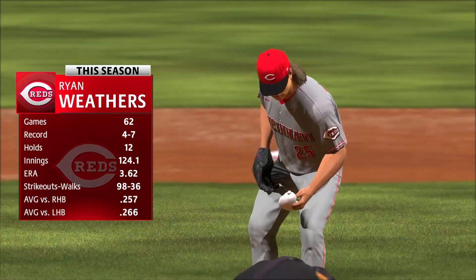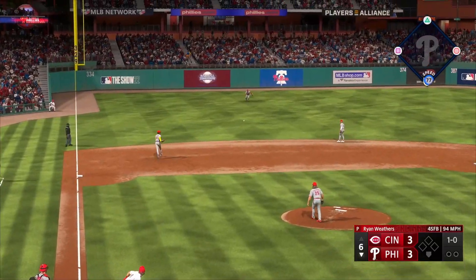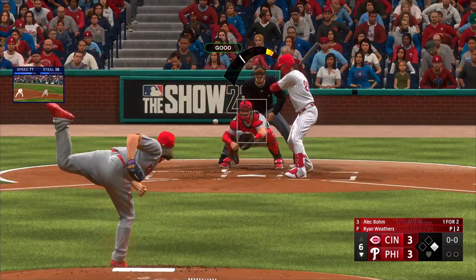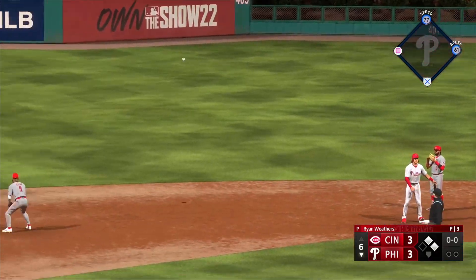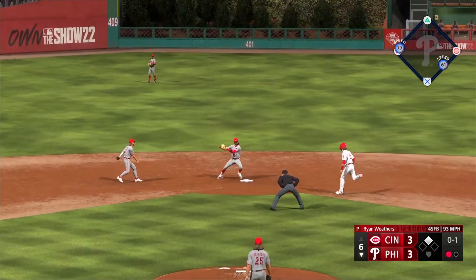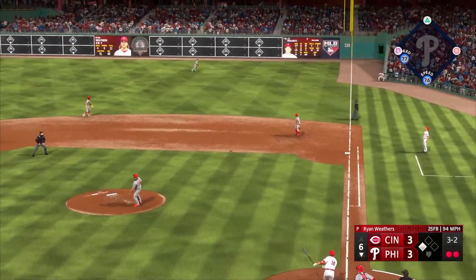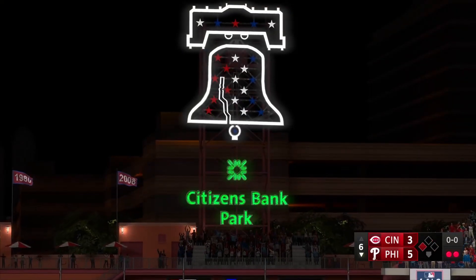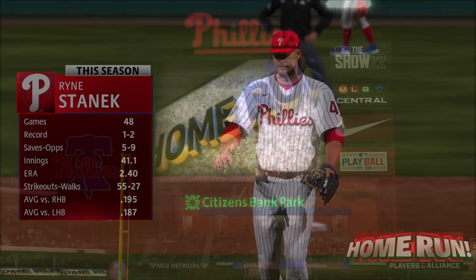Ryan Weathers came on in the bottom of the sixth inning for Cincinnati. Bryson Stott leads off by smacking one over to the left side for a base knock. Alec Boehm then hits a first-pitch ground ball up the middle for another base knock — back-to-back singles for the Phillies with nobody out. Bryce Harper hits into a double play, leaving a runner on third with two outs. Weathers gives up a fly ball to right field that Anderson has no play on. Realmuto busts this one open for the Phillies for his 22nd home run of the season, and they take a 5-3 lead.